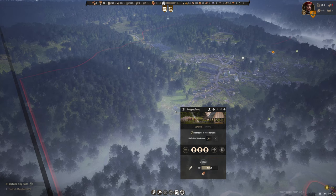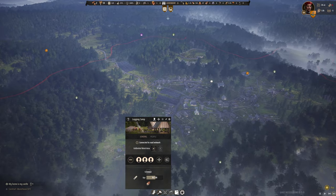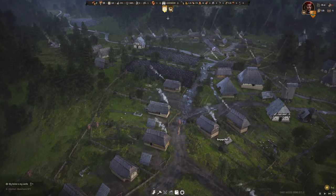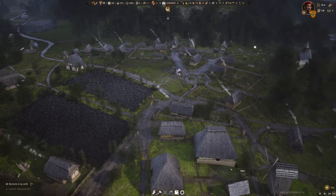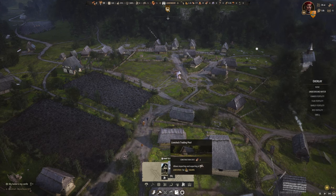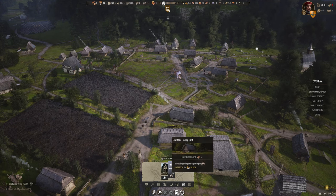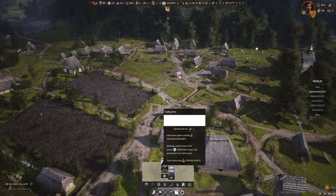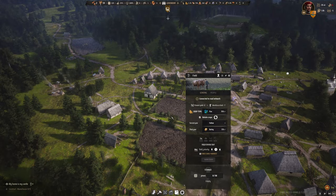Did my logging strategy work? Oh yeah, there's 15 logs in here. Quite a few are tied up in construction — the oxen is dragging them to the construction site. I think I can build a livestock trading post, but I don't have any silver. I'm in a lot of debt actually. Our traditional trading post is probably the best thing for me.